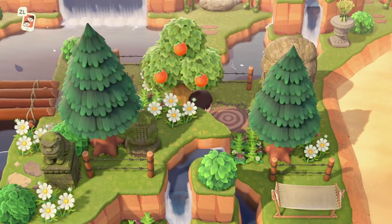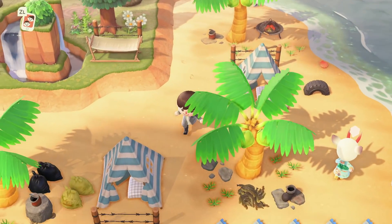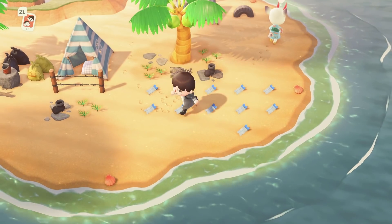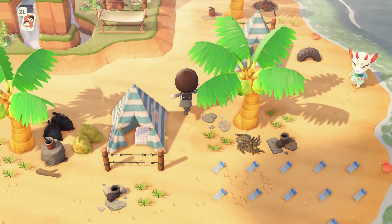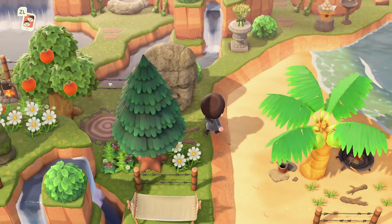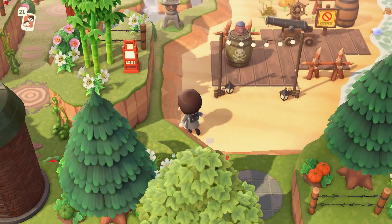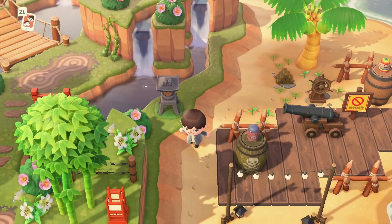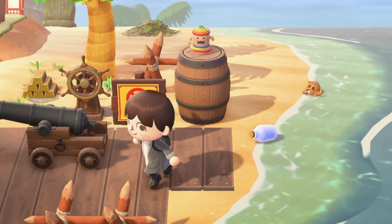Heading over to the right side of my island we have another sort of ruins area, and we have my garbage beach. This is my trap. Well, aside from these Nook Mile Tickets I didn't actually realize were here — those should probably be picked up. But look at all this rubbish! I just wanted a beach that felt like a lot of people had come to camp here and not looked after it very well, which is sad. And my villagers should do better honestly. I want to show off this little pirate area though — these gyroids are pirates, they literally are. These are the ones running the operation.